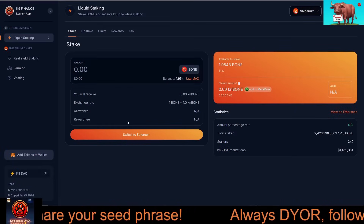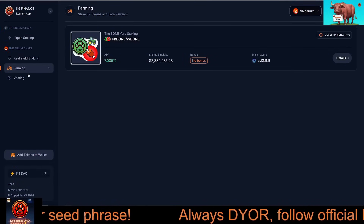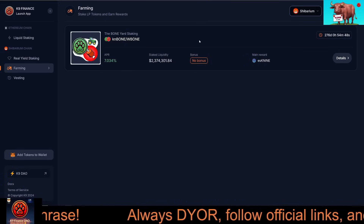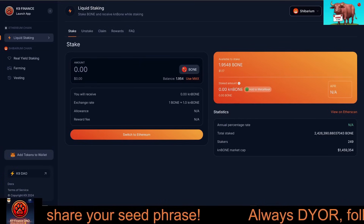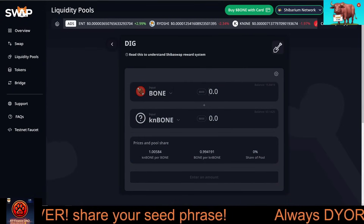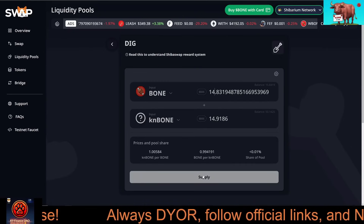Before you can start farming, you need to create a CanBone/Bone liquidity pair. Here's how. Go to the Bone Crusher dApp and navigate to the Farming section. Click on Add Liquidity — this will take you to the ShibaSwap interface. Pair an equal value of CanBone and Bone to create the LP token, then confirm the transaction in your wallet.